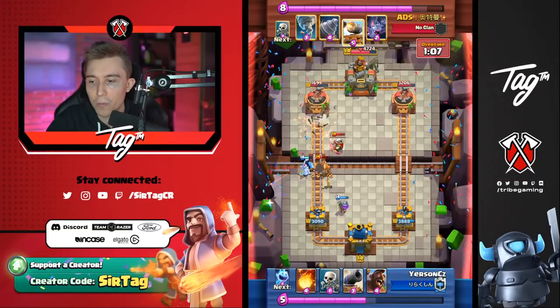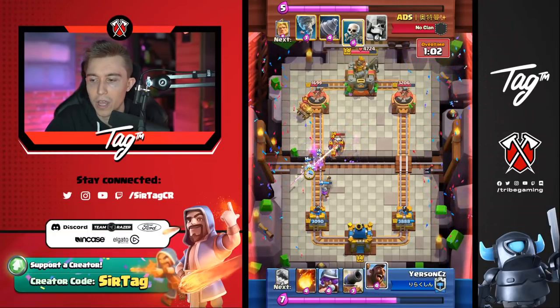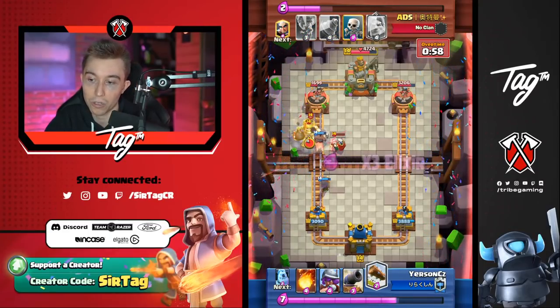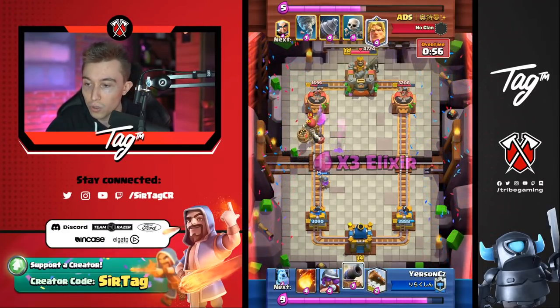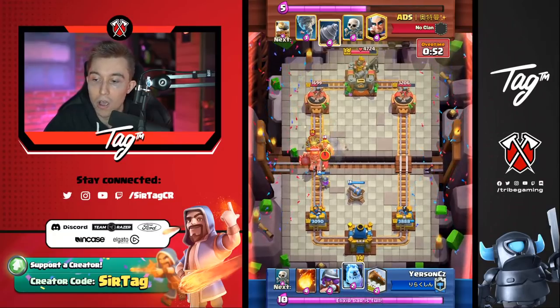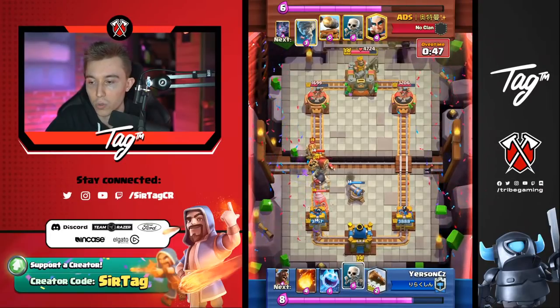A log plus a musketeer shot — does that kill a magic archer? I don't think so. But two logs does kill a magic archer — so if you're ever wanting to cycle a log early on and get back to another one, two logs finishes off a magic archer. That's an interaction most people don't know. Also if you're playing log bait with dark goblin, two logs plus two dark goblin shots does finish off a magic archer as well.